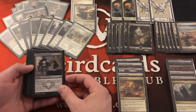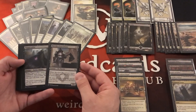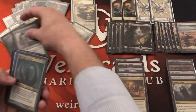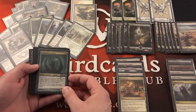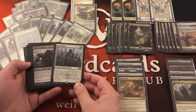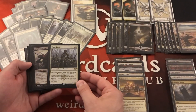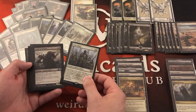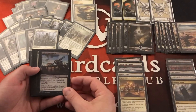We have creatures with enter-the-battlefield effects like Merciless Executioner and Plague Crafter — each player must sacrifice a creature, and Plague Crafter also hits planeswalkers or forces a discard if they have neither. We also run Tidehollow Sculler for disruption and access to opponents' hands. For additional bodies and sack targets, Tithe Taker has taxing effects and the afterlife mechanic, while Knight of Infamy has protection from white and exalted.